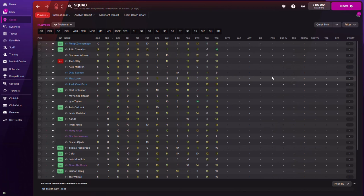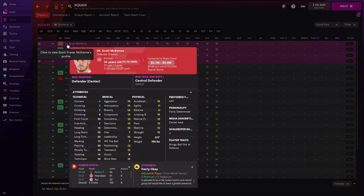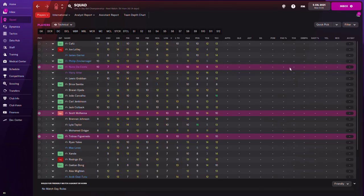Once the corner taker is taken care of, we look at who's going to be heading the ball. Filtering by heading, we can see that Nottingham Forest has like four players with heading of 15 — Scott McKenna, Tobias Figueiredo, and others. Scott McKenna is a six foot two central defender, so he's the person I'm going to be paying close attention to. He's a player you want in good positions like the near post or the far post when crossing the ball into the box.